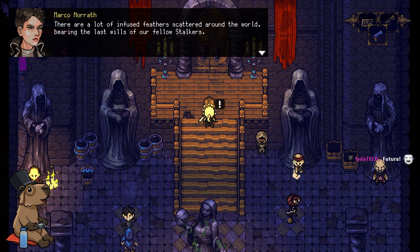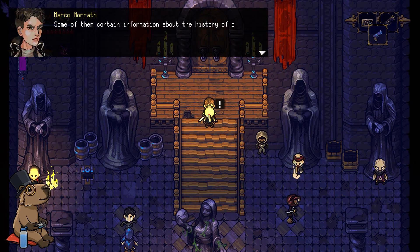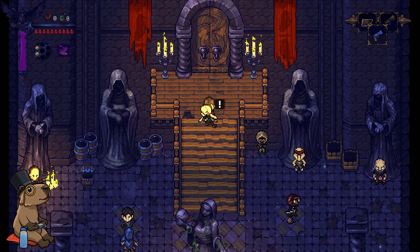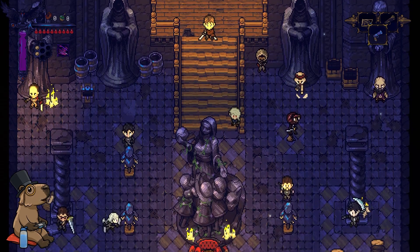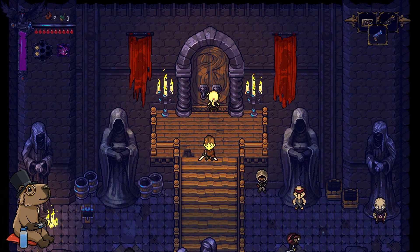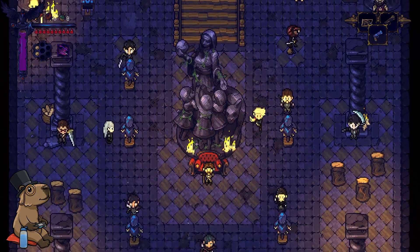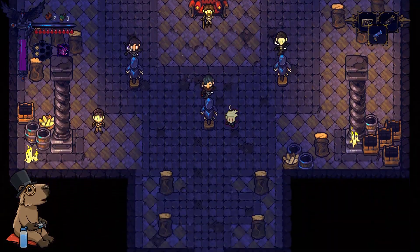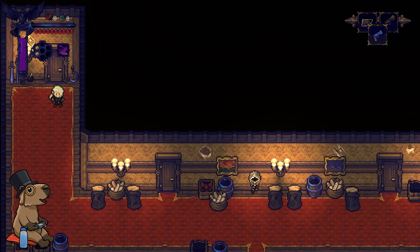There are a lot of infused feathers scattered around the world, bearing the last wills of our fellow stalkers. Some of them contain information about the history of both Medrim and our order, while others may contain intel that may prove useful to your travels or hunts. They've been vaguely informative so far. At least I got a weapon out of it — some vague scattered information and a weapon. What more can you ask for?